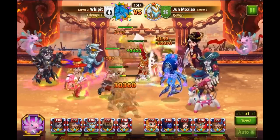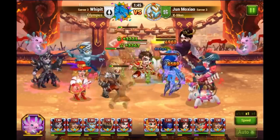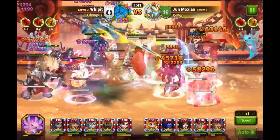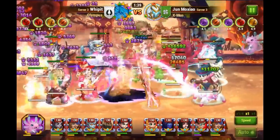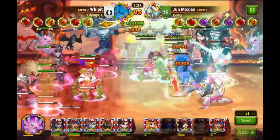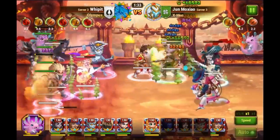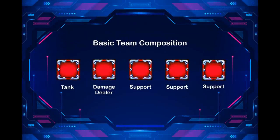Hopefully it is now clearer how to choose a tank for your battles. When we build a team, we first choose a main damage dealer, then we choose a tank, and then support. A basic team should consist of: tank, damage dealer, support, support, support.